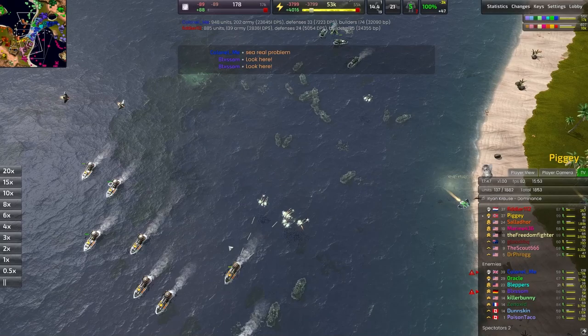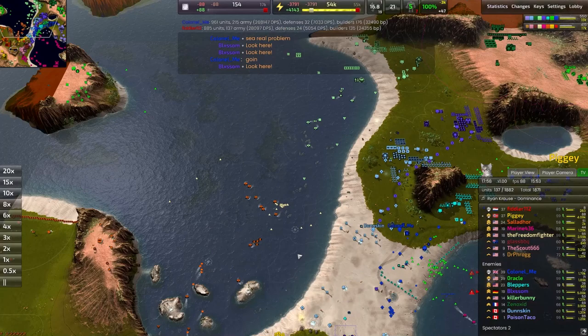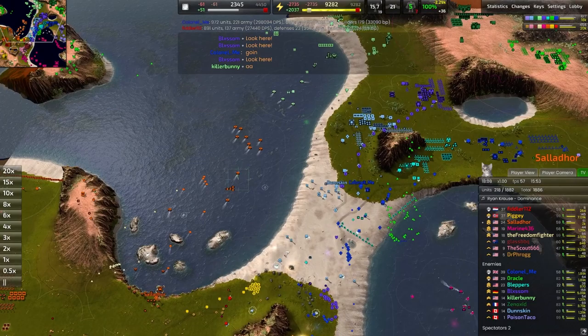Killer Bunny going for T1 gunships is quite interesting, but the T1 fighters will have a field day shooting these down — not much of a challenge to get those out of the air. Indeed, those gunships will be pushed off of the fleet. The anti-air was starting to be built, a couple of skaters were built, and going into more Elsa — very nicely done.